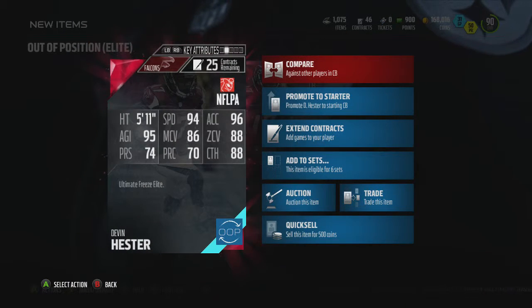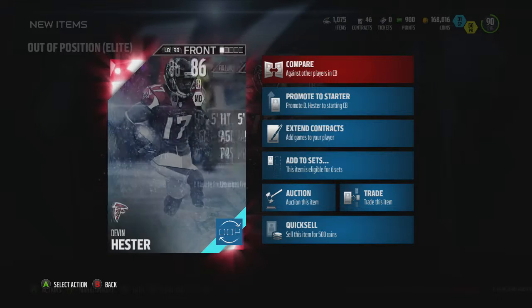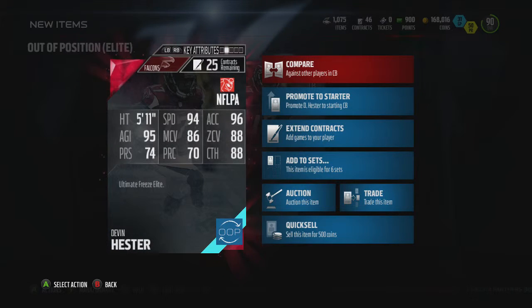I'm sure he's fast — yeah, he's got 94 speed, 88 catch. He's probably actually pretty good. His zone coverage is 88, his man is 86. That's not bad. The speed and the catching is what really makes him stick out to me.